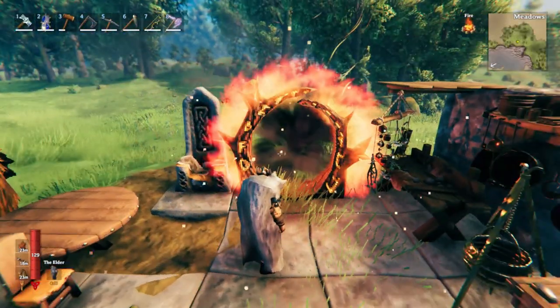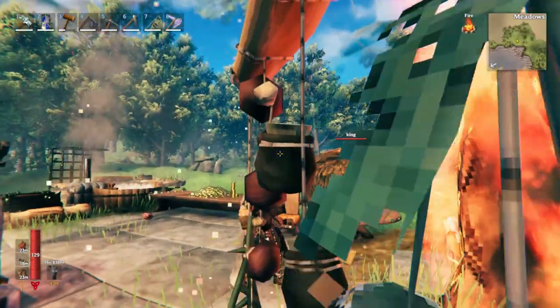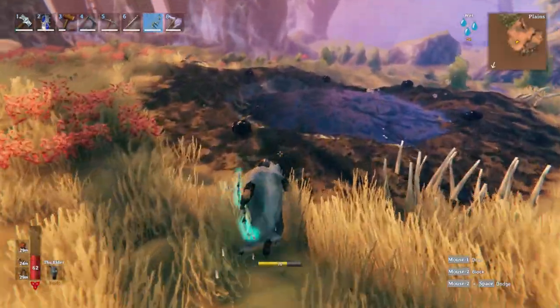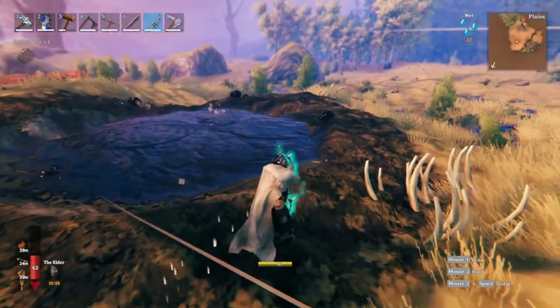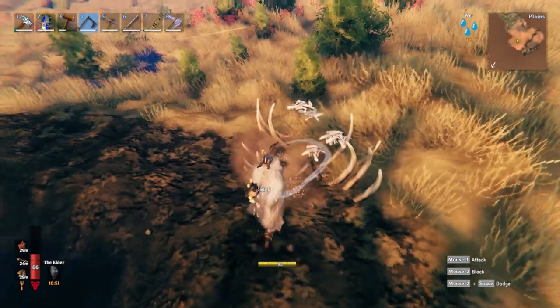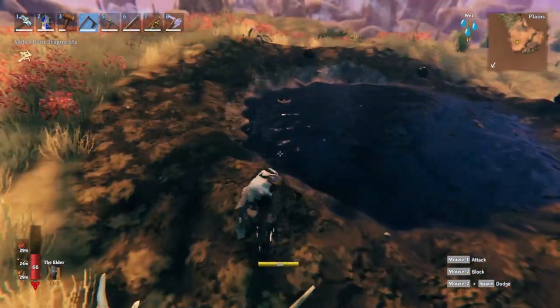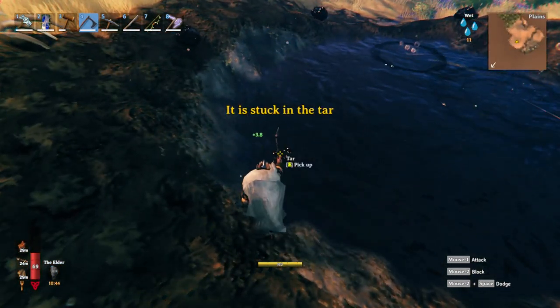Going through the portal to check out the Ashlands for anything new. You can pick up tar easily from the tar pits here. The mobs are quite easy and you can break bones to get bone fragments.